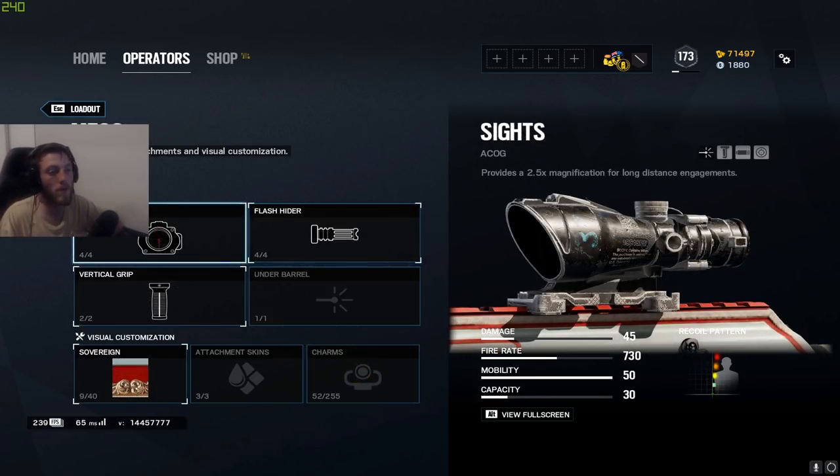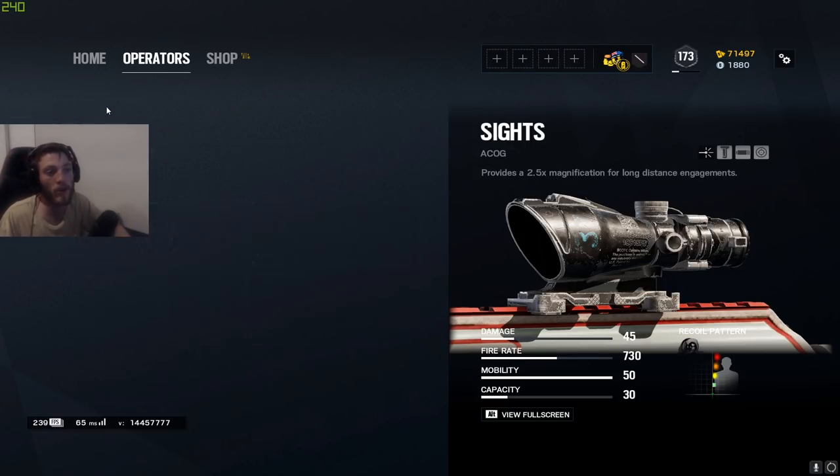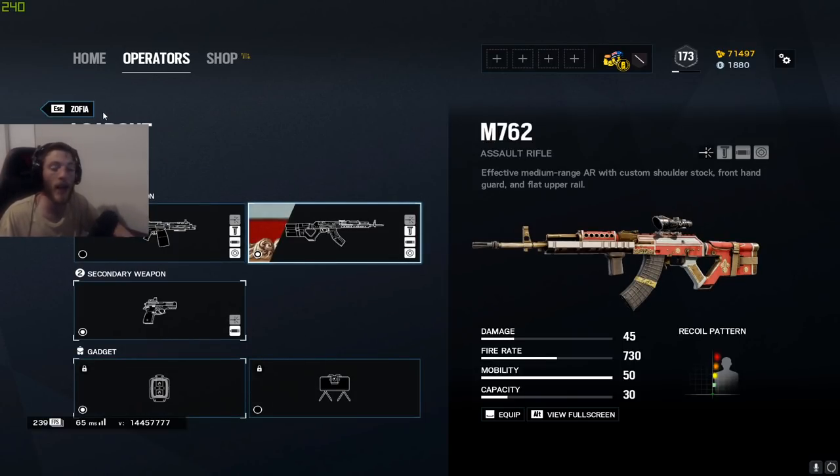For Zofia — this is probably my favorite gun in the game — I only use the M762. I run it with ACOG, flash hider, and vertical grip, muzzle brake on the pistol, and I usually bring breach charges for extra vertical play. Sometimes if it's warranted, you can bring the claymore.